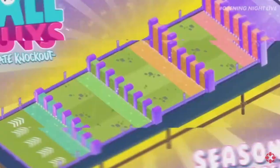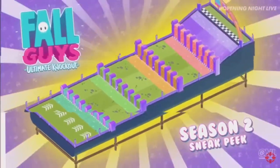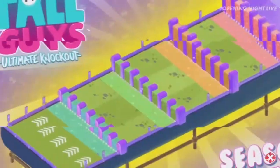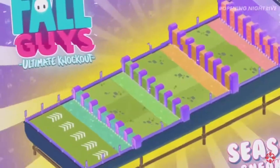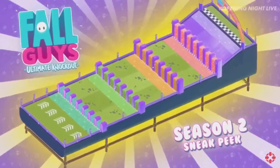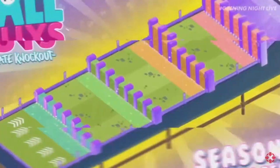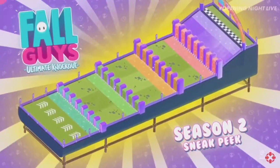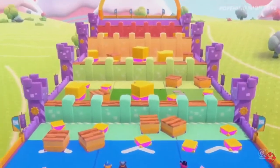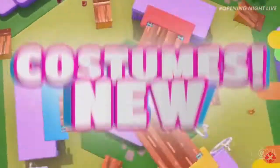This last one must be some sort of variation of Gate Crash, because I don't see how you're supposed to make it up other than those things coming down for you as you go up. I think I've started to see a pattern analyzing this: a lot of these are likely going to be variations of modes already in the game — like Egg Scramble, Door Dash, maybe even Slime Climb, etc. Those are my thoughts, and I think this is definitely pretty cool to see.